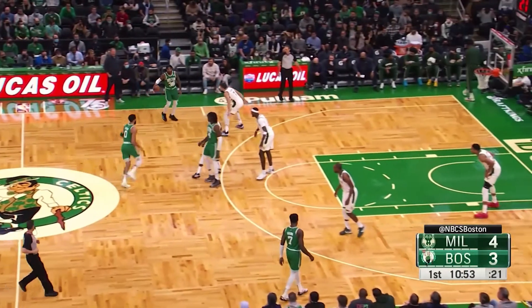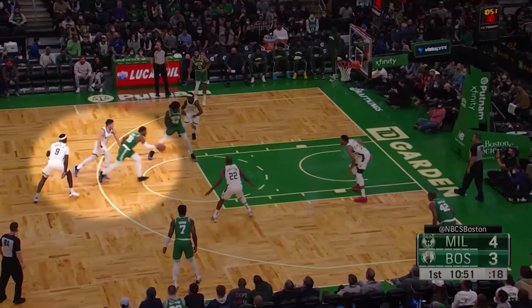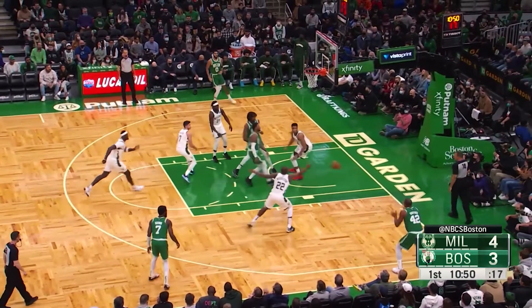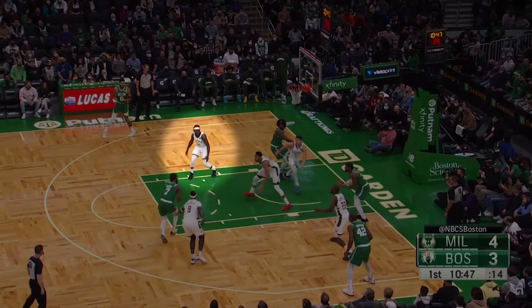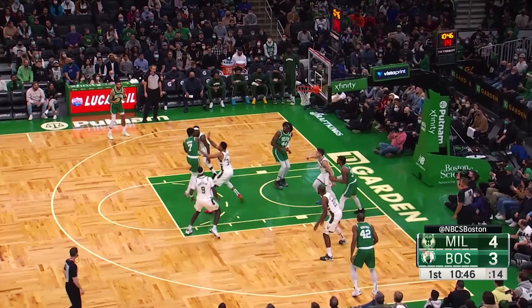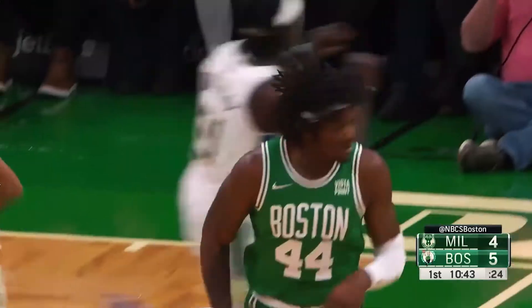Here Smart brings the ball up and Tatum fakes a ball screen, getting Grayson Allen switched on to Smart who then masterfully splits the defenders creating all kinds of chaos. All he has to do now is wait for the defense to collapse, kick it to the corner and swing it till we find the right shot. Now here's the moment where Drew Holiday realizes he has to come in and tag Jalen Brown while also keeping some focus on a now wide open Jason Tatum on the weak side. Ultimately Jalen makes the little short dump-off pass to Rob, which is the right play, but the point is the amount of space he's created for Jason Tatum.